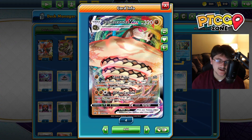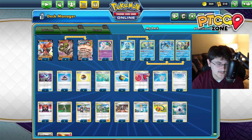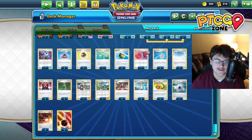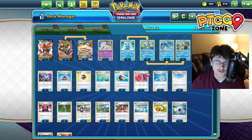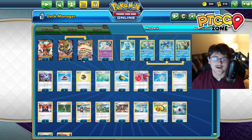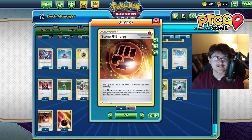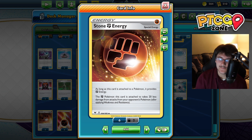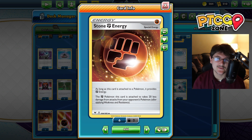Sandaconda VMAX needs that one Fighting Energy to use the Sand Pulse attack, but it does have one Colorless in its attack cost, so mid to early game we can attach that without feeling too bad, especially if we go first. Going second is probably the best option though - you can Guzma & Hala, play Capture Energy, get the Sobble down on board, and then our second turn we start attacking. We have six Basic Fighting Energies and four Stone Energies. The Stone is really good - it helps with the math a lot. We have 320 HP, and if we get a couple Stone Energies on our guy, we're taking 40 less damage from attacks while also having a healing option. So it just makes a lot of sense to run Stone in Sandaconda.